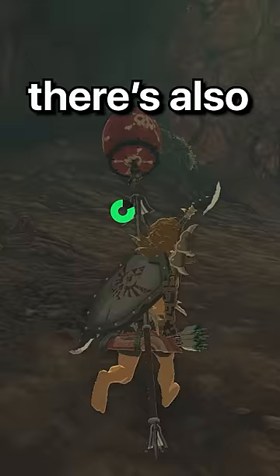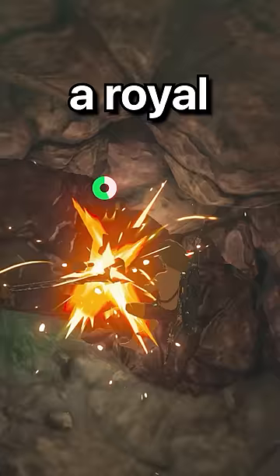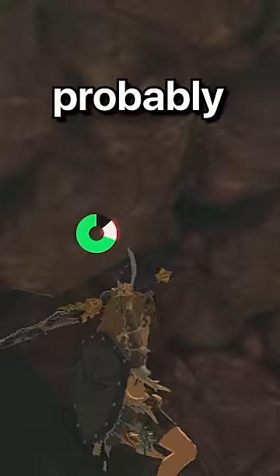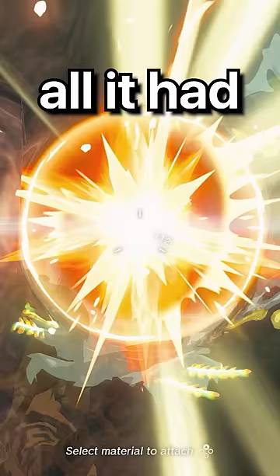There was also a cave here, so I decided to use the bomb barrel spear to break through, but it didn't work too well. So instead I just used a royal claymore with a black moblin horn — probably the most expensive pickaxe I've ever used. Once I got in the cave, all it had was one of those blubble frogs. Pretty cool cave, but I'm ready to leave.